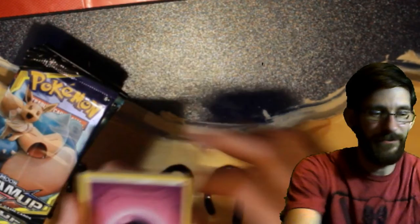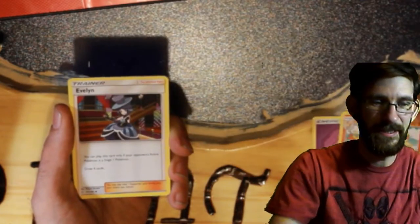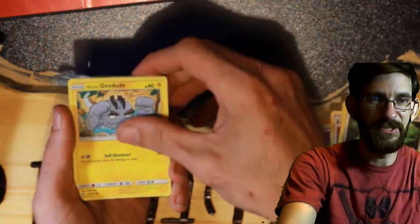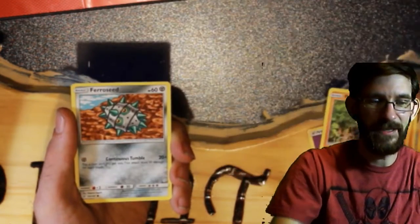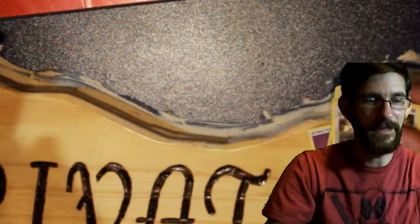Alright, so we have a Psychic Energy, a Rapidash, Evelyn, Nanu, Ponyta, Lowland Geodude, Mankey, Hanjam, Fora Seed, an Erika's Hospitality, and a Fora Thorn non-holo rare.